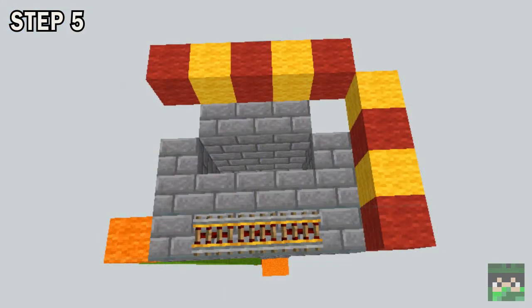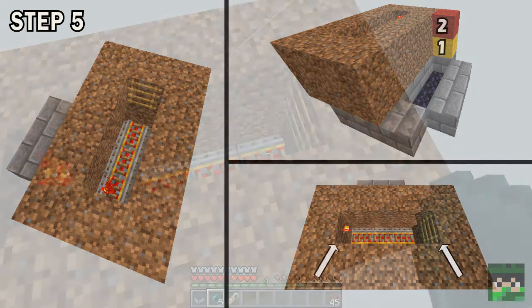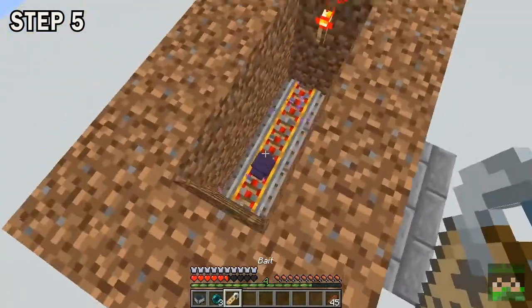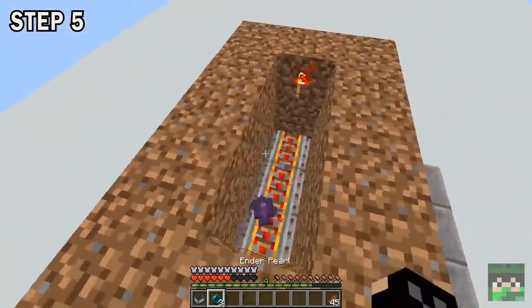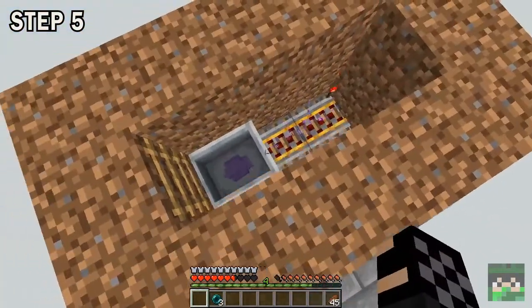Step 5. Extend the front wall by 1 block, and put 3 powered rails in the middle of the first row. Surround those rails with a double wall of temporary blocks, and place down a redstone torch and a ladder on the inside of the temporary blocks. After that, you summon an endermite using enderpearls — make sure you don't die, as you will take fall damage while doing this. Once you have an endermite, name it first with a nametag, and then get it into a mine cart. When the endermite is in the mine cart, you can get rid of all your temporary blocks.